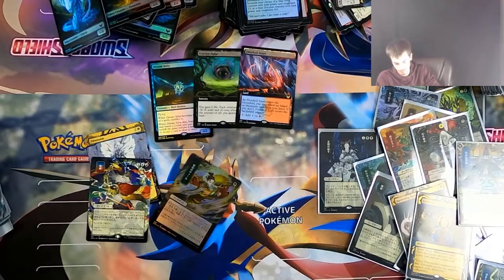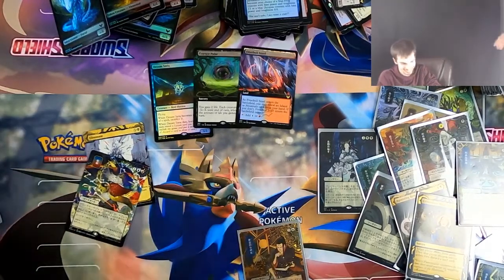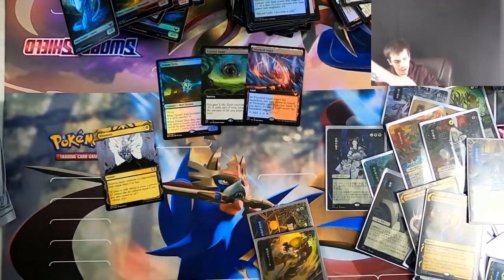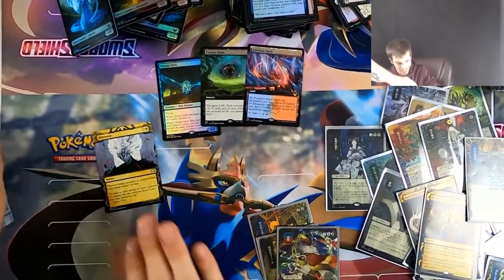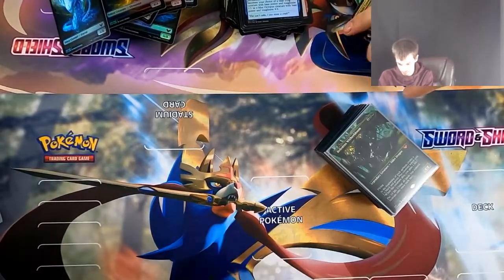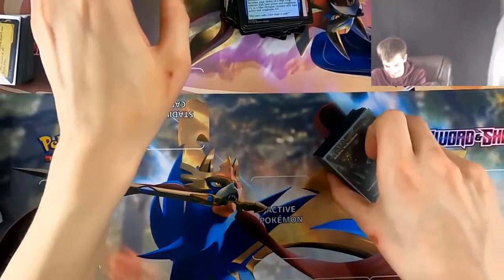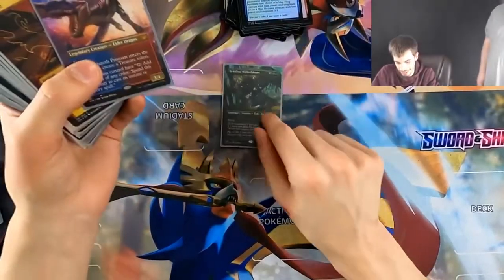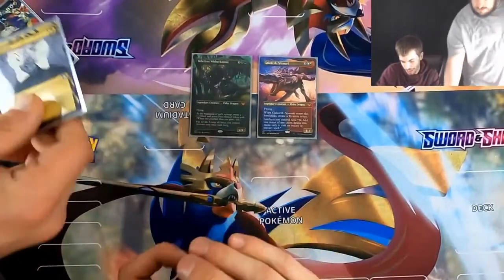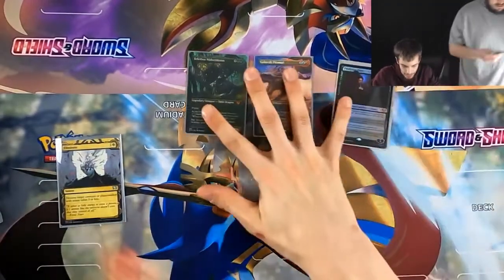I want more — gib more. We have another box for next week, and I can call around to see if we can find any more. I want to see a full layout of all the crazy cards. Yeah, we'll save that for last. Let's clean it up a little bit, go through all the other pulls. I just think these are really cool — I really like the whole Elder Dragon type thing.